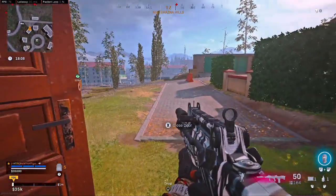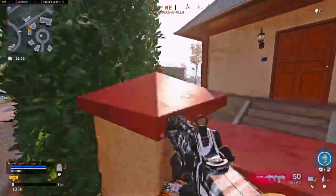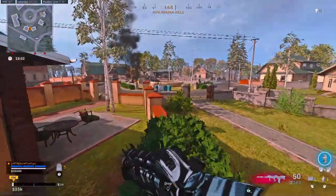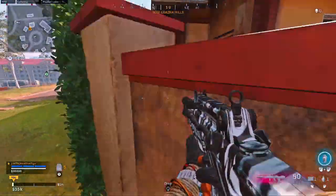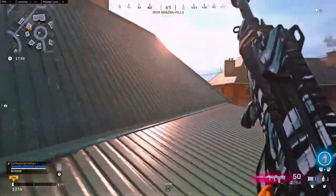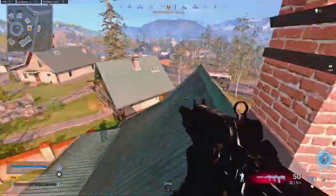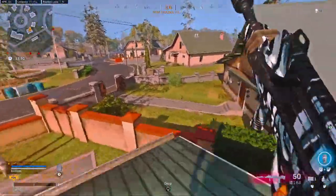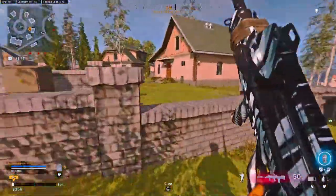These next spots are going to be in that little circle area of houses that are over by the hills. You see these walls that are by the houses — if you jump up on these walls and get on the little ledges, you can hop up on almost every roof here and it allows you to see across almost this whole area. Not just that, if you jump on those walls and get on some of these roofs it'll allow you to see inside areas that people are often camped.